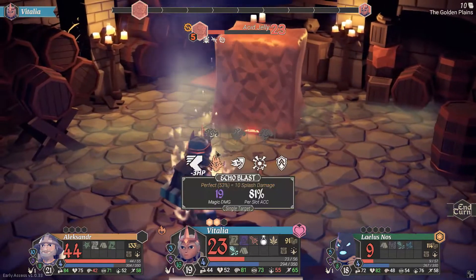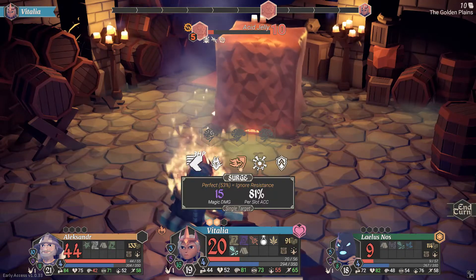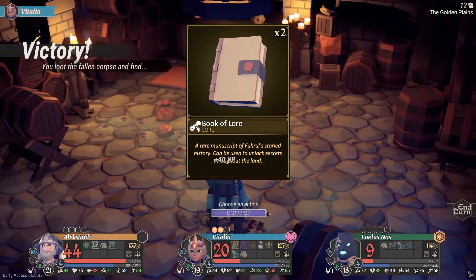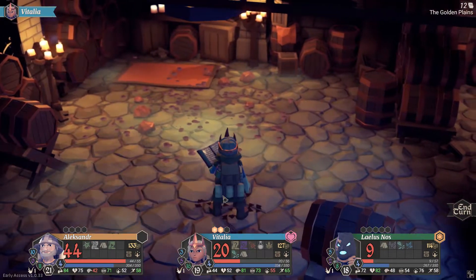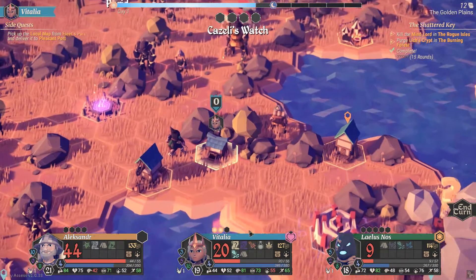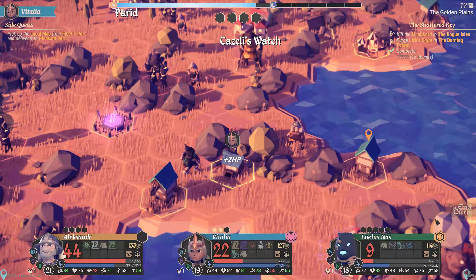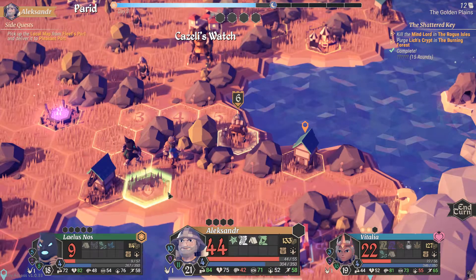More acid — almost dead. Okay. Painful but done — Book of Lore, Rusty Medallion which you've already got I think, so just collect that. A key fragment — good. You can go rest. We need to end your turn as well.